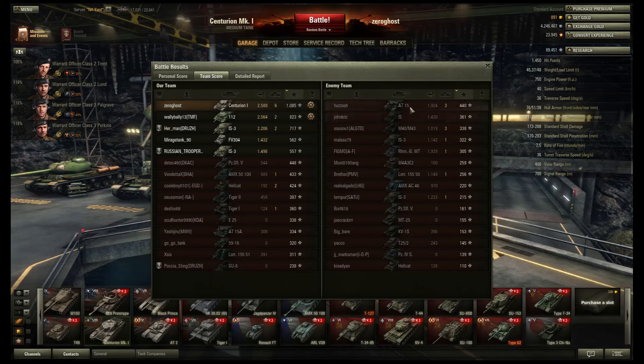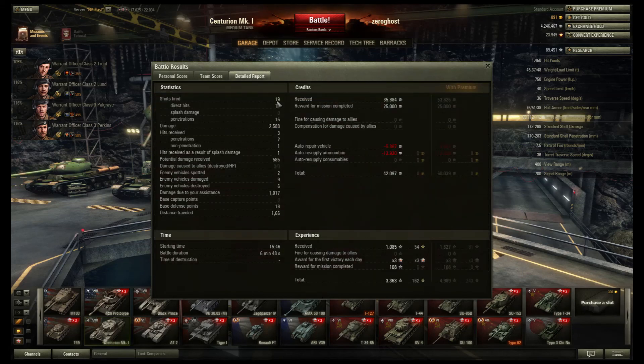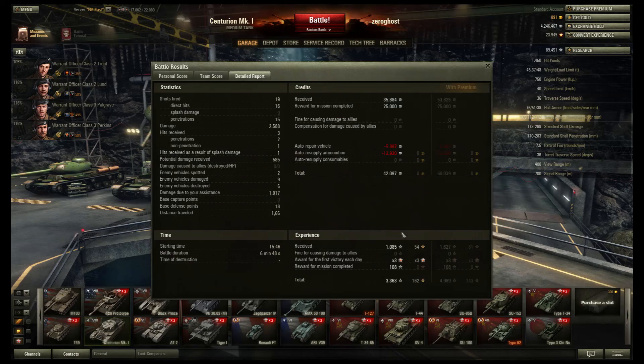Our damage wasn't that far apart, but you'll see why. The enemy didn't do too badly — 1900 damage. Teams were pretty equal damage-wise, we just had a couple of people that did a little more. 6 kills and 2500 damage is not bad. We bounced a couple of shots there. Did 1900 spotting damage. 18 base defense points. 42k profit with event. And we walked away with over 3000 experience for a triple win, plus a little bit of experience for a mission.